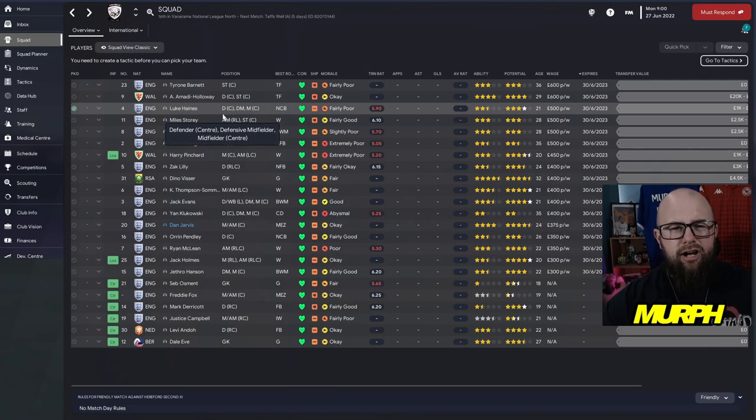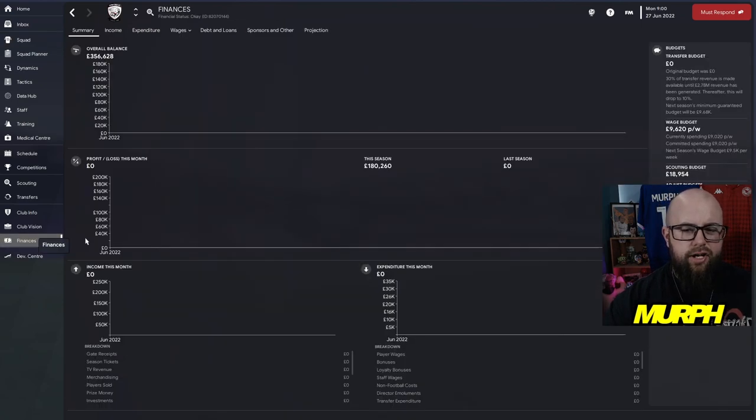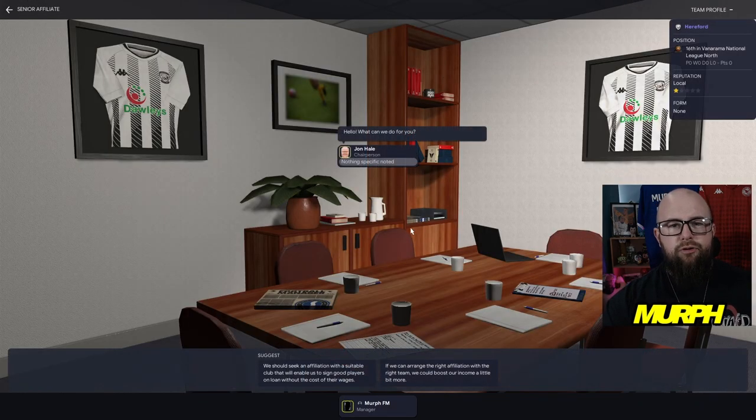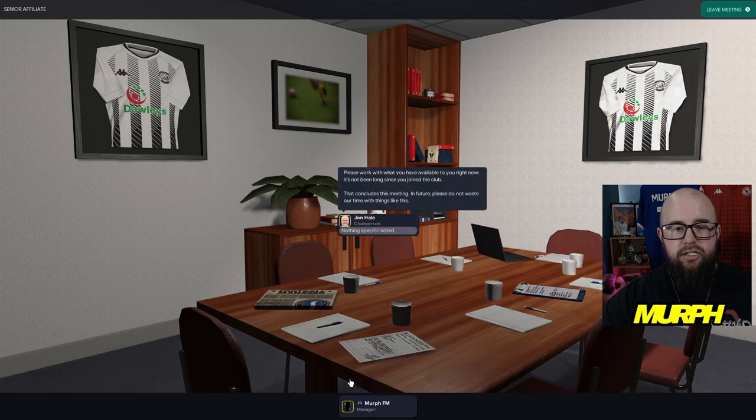Another thing you can do is go and grab yourself a senior affiliate. Click on the finances tab, make a board request, go to networking, and it will say senior affiliate. First day in the job it's very unlikely they'll give you one, but maybe a few months down the line if you're looking good, or come the second season, try then. Get a senior affiliate with a bigger side so you can get players on loan from them — it's going to cost you absolutely nothing.